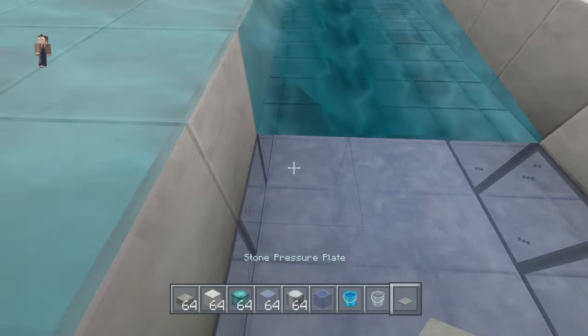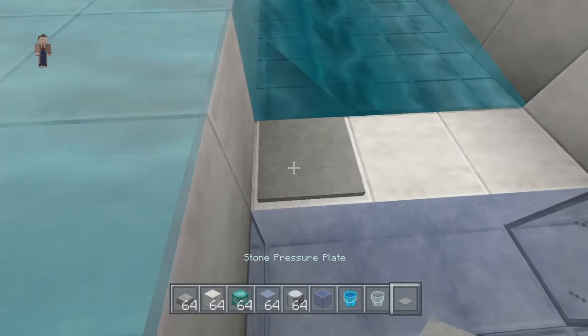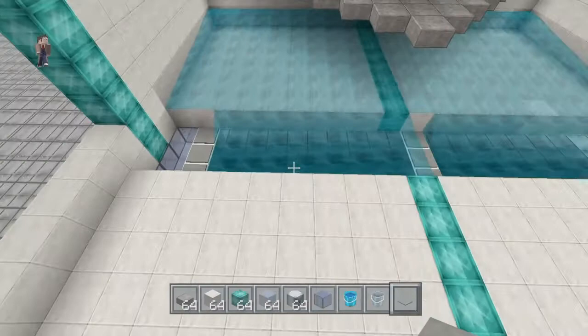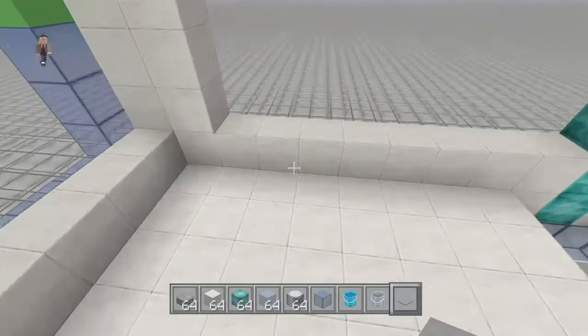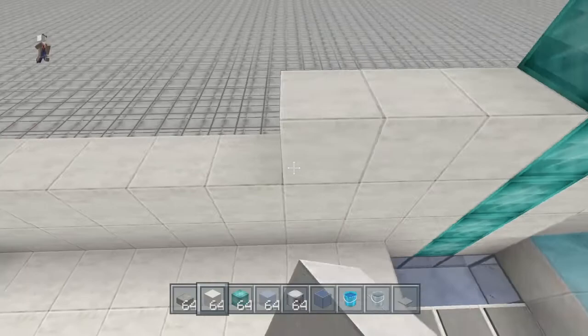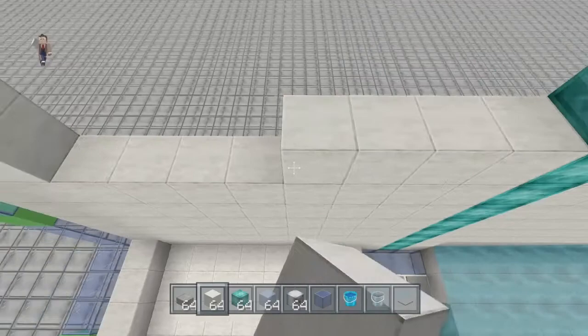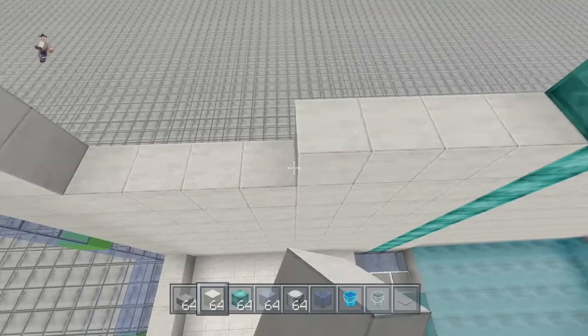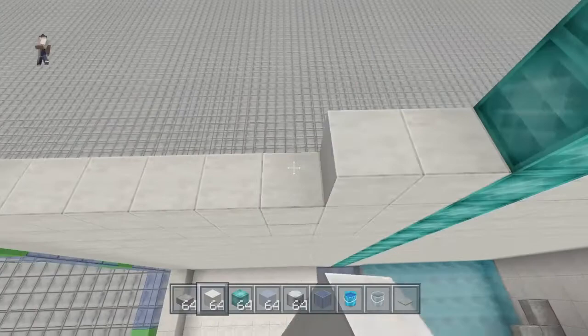Put down water here and again on this side to get a nice flow. You'll have your waterway, and the mobs are going to fall into it and travel all the way down to the kill area. Now we'll build up the sides to make our box. If you're building at the bottom of your world, you won't have to do this — that's another reason I like building at the bottom. Once you dig out the room, you basically have your box. Also, from what I've heard, you actually get better spawn rates at the bottom of the world due to some Minecraft algorithm.